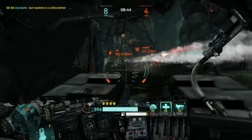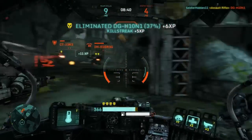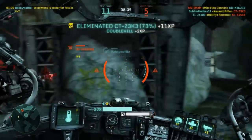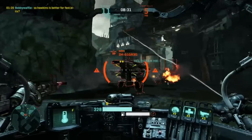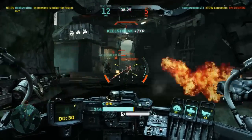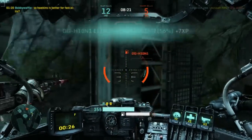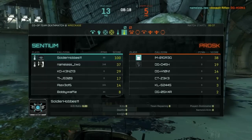Now, going into weapons: you have a primary and a secondary weapon on every mech. Usually the secondary weapon does a lot of damage in a short amount of time, while the primary weapon does more damage over time. Primary weapons are on your left, secondary weapons on your right. Primary weapons are usually hit-scan, like a machine gun, and generally pretty easy to use — you point at your enemy and shoot.